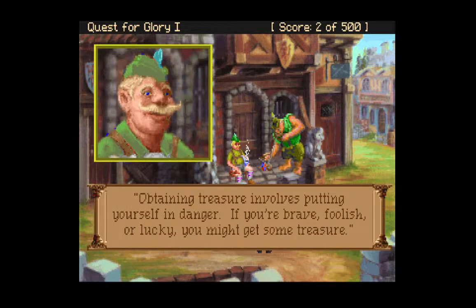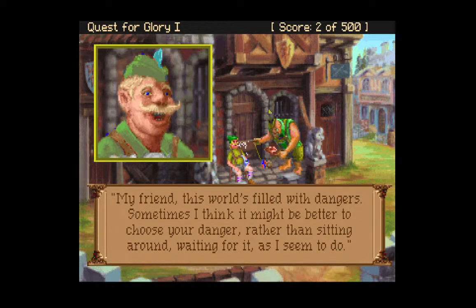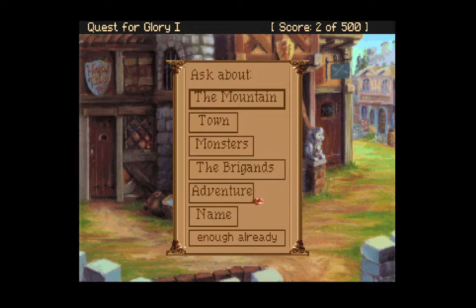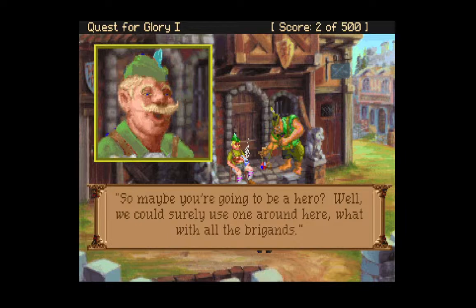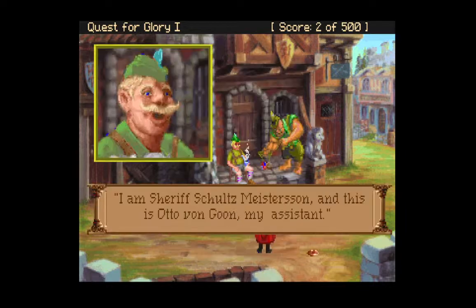Obtaining treasure involves putting yourself in danger. If you're brave, foolish, or lucky, you might just get some treasure. This world's filled with dangers — sometimes it might be better to choose your danger rather than sitting around waiting for it. But enough of this philosophical rambling; I'm content enough to be sheriff of Spielberg. You'll need to talk to the Baron about adventure, or go ask Wolfgang down at the guild hall.